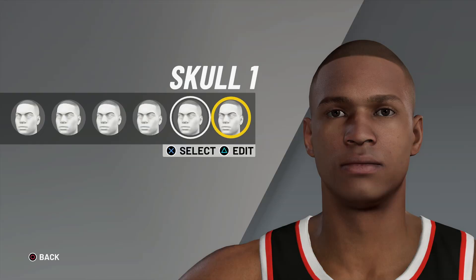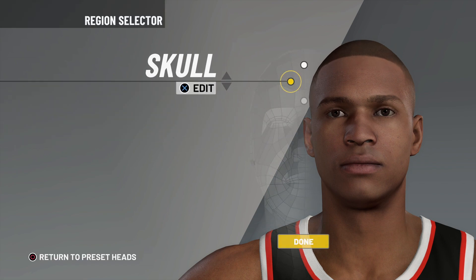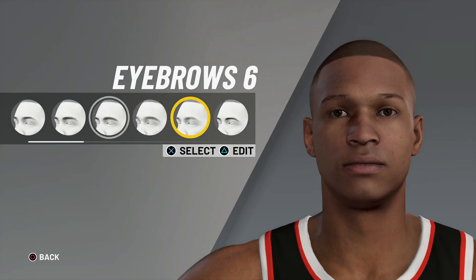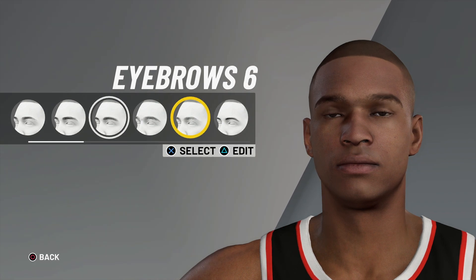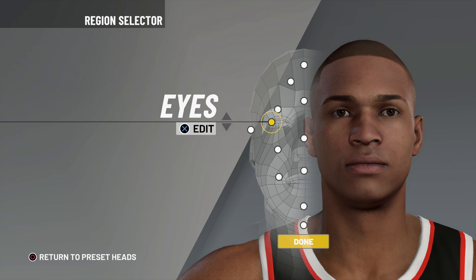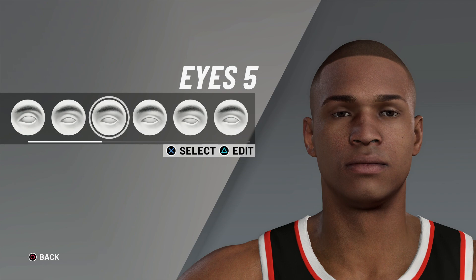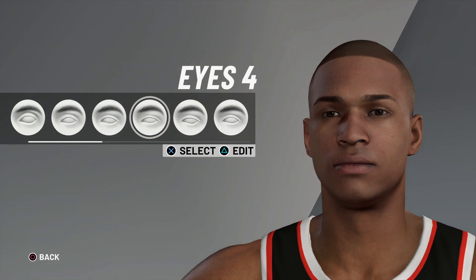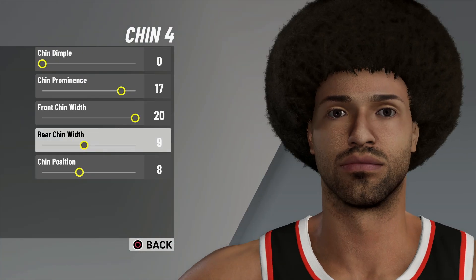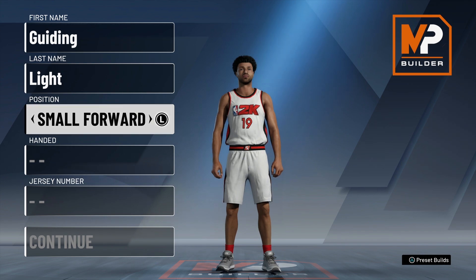First things first, let's get right into MyCareer. We're going to start and create a player. You can actually scan your face directly into the game if you have one of the PlayStation cameras, or on Xbox — and it's extremely accurate, pretty insane. I did not choose to go with that feature; instead I just built my character piece by piece, and overall I was pretty happy with how that came out. It took me maybe about 30 minutes — there are so many different options you can choose from to make your character extremely accurate.